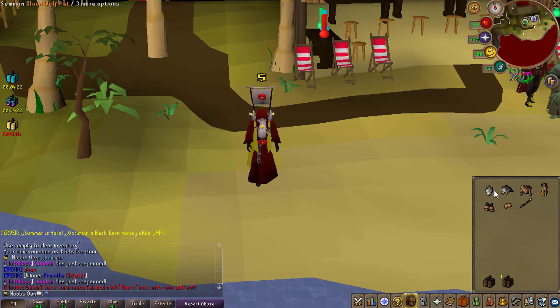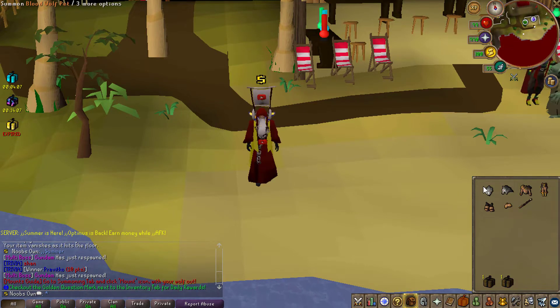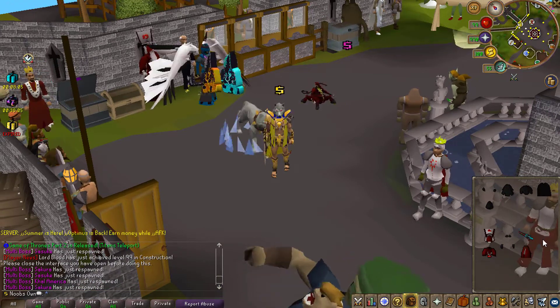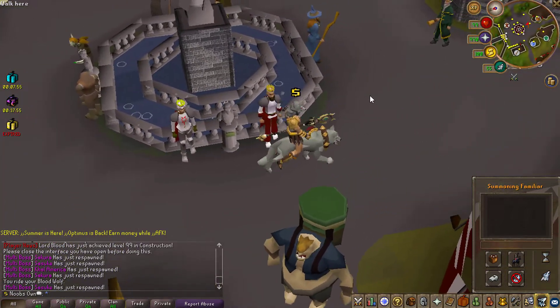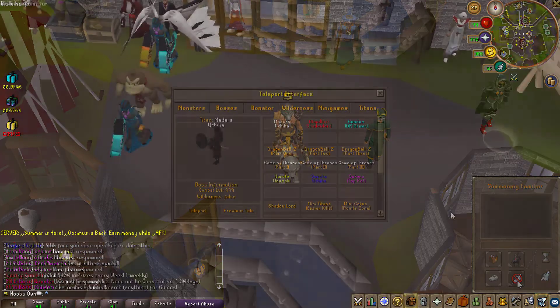I already went over the mounting itself in a different video, so check that out if you haven't already. But basically, from this box you get the full shaman set together with this wolf head totem and of course the blood wolf pet. If you equip the full set, you'll be able to mount your wolf and ride on him. In mount version, your wolf will put out a constant amount of damage, which is super nice. You also have the emperor dragon mount, which also looks super sick.